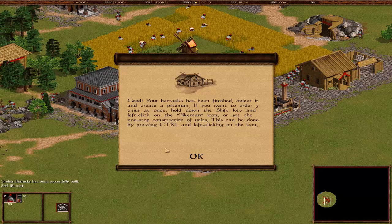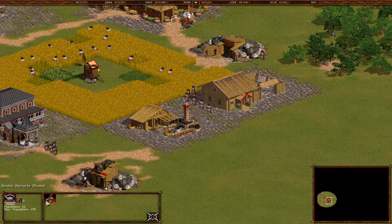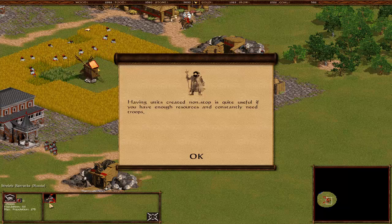Your barracks has been finished. Select it and create pikemen. If you want to order 5 units, press Shift-click. 5 immediately. With the Control key on the unit, they can infinitely make units as long as you have gold. We press Control, and as you can see, create a pikemen. 10 pikemen - I'll create 20, 55 pikemen.